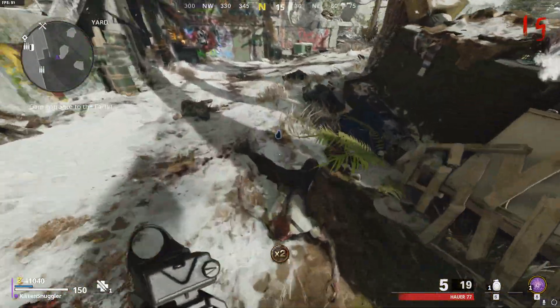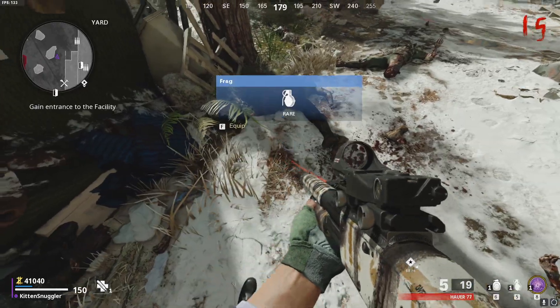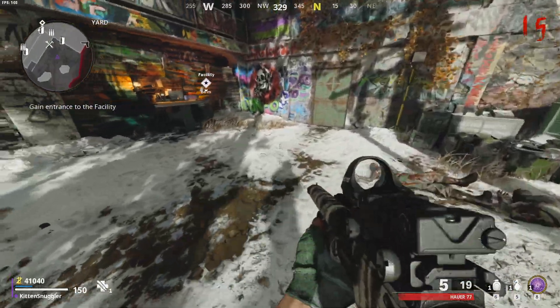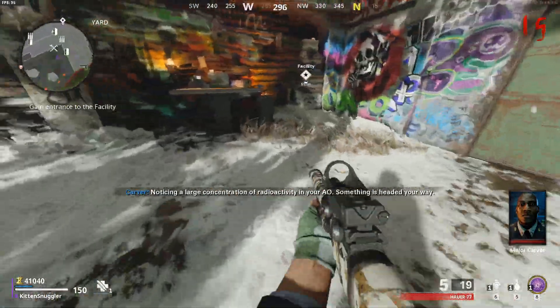It's kind of hard to see stuff on the ground. Is that a normal frag grenade or is it a Semtex? Normal frag - might as well take it. What is with my 6 button? Is that a Semtex grenade or a decoy grenade? It's one of the two.